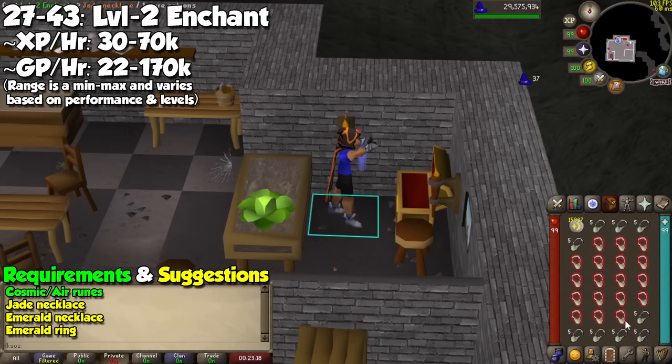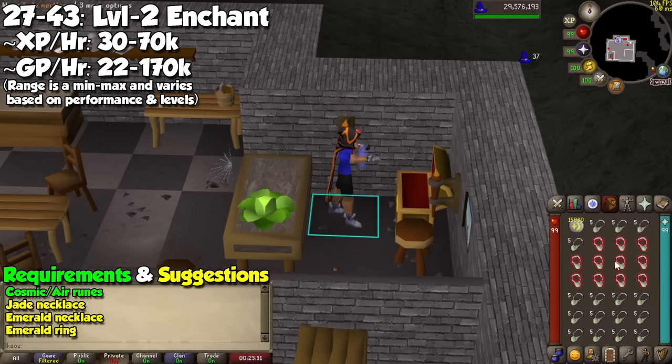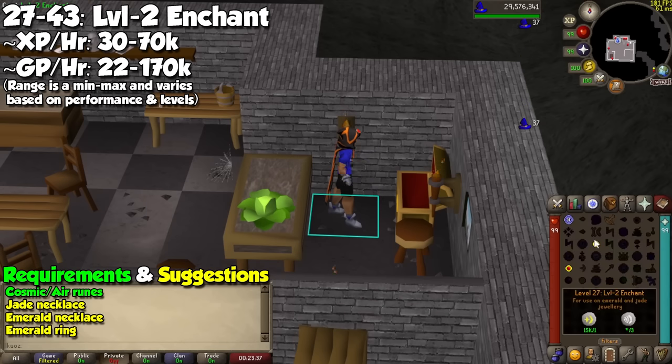From level 27 to 43, you are going to cast level 2 Enchant, which is basically the same spell except for emerald and jade jewelry. Profit margins are going to be a little closer than the previous one, but for the spell I recommend the jade necklace, emerald necklace, and an emerald ring. It provides more than double the experience of the previous spell, so a great boost to experience per hour at this level.